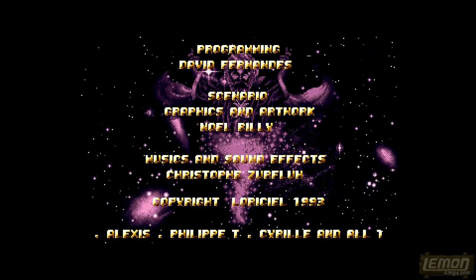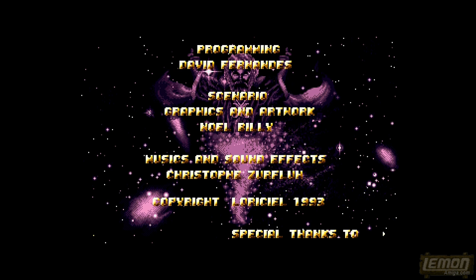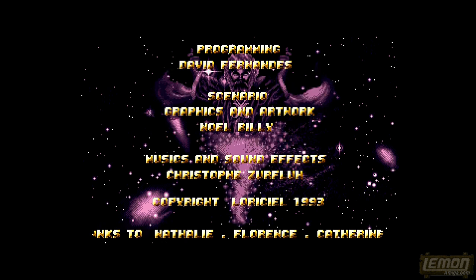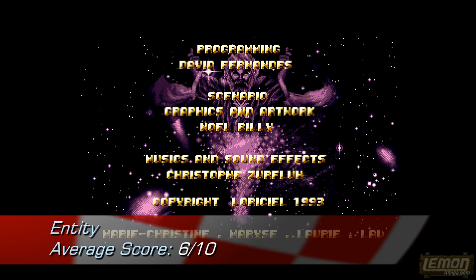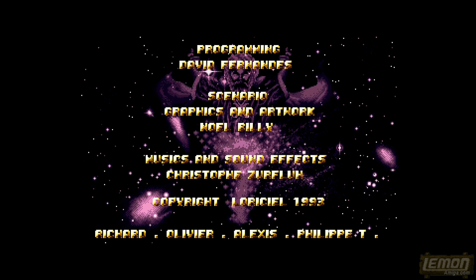Finally, looking at the scores: The One gave this 52%, the Lemon Amiga score is currently 54%, Amiga Force gave it 57%, Amiga Format gave Entity 58%, Amiga Joker gave it 64%, and the highest score was Amiga Power who gave this 74%, comparing it to Shadow of the Beast. Hope you enjoyed this trip back in time with Entity — it will remain in the past for our next review, sometime soon. Thank you.